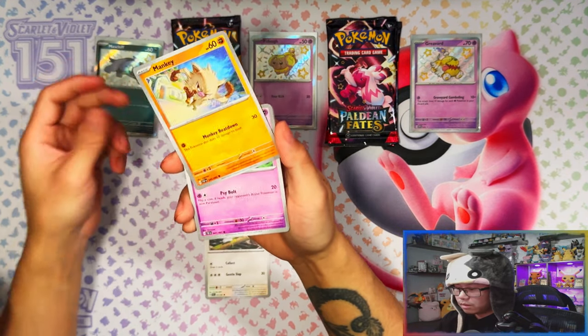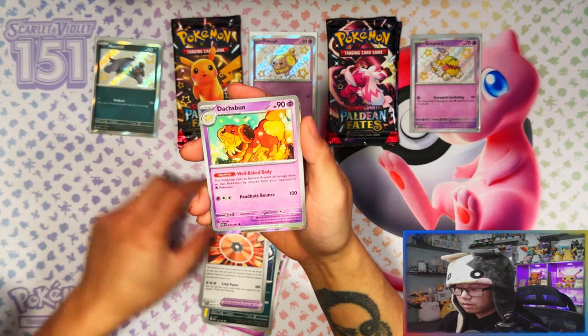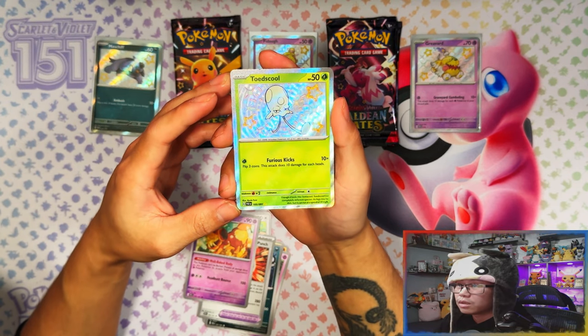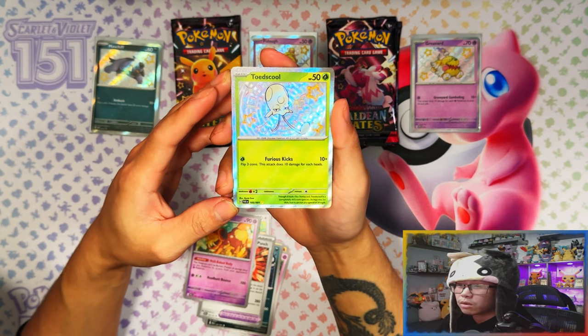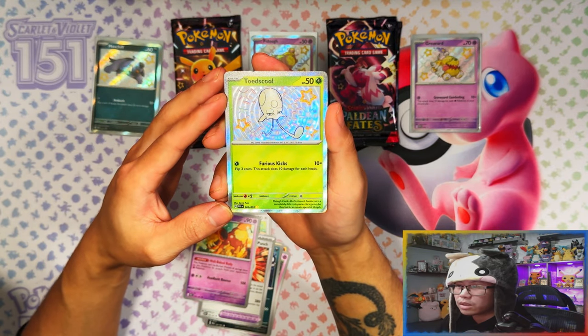And the Mankey, little Pikachu — so Maschiff was a dud. But this is something — Flash Fire baby shiny! Nice! There's our first pull, a baby shiny which I don't have as well. Perfect, nice. It's gonna be hard to keep track of the ones I don't have.